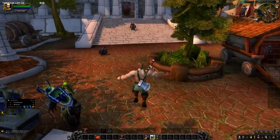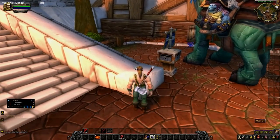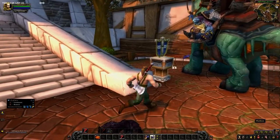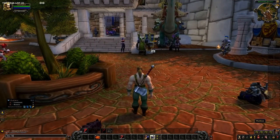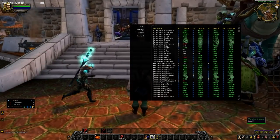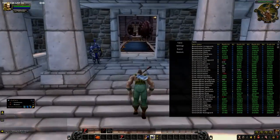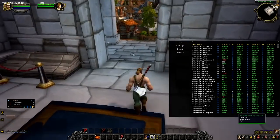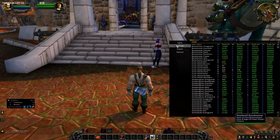Here we are in Stormwind City on Wrecking Ball. I've had this toon for a long time now. So there's this really cool addon called Legendary Stock Tracker — LST — and this is the main thing it does. It's beautiful. You go in, you log into the toon that has your legendaries on it, and it keeps track of what you have of each rank. It looks in your bank, guild bank, auction house, and mailbox to get an idea of what you have.